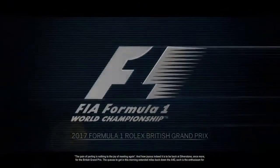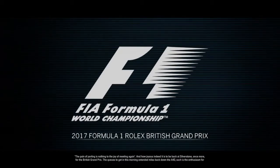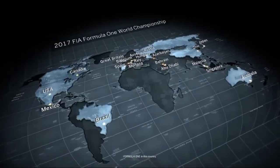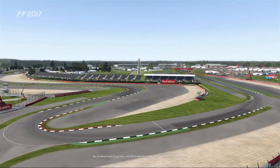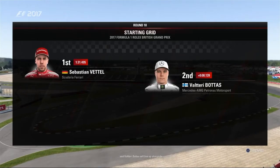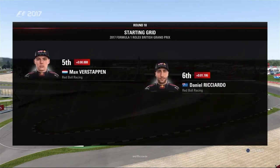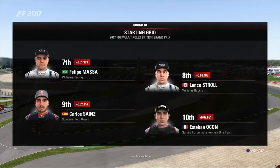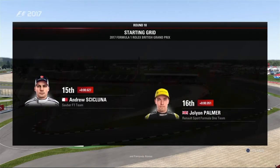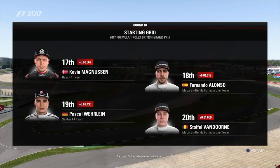It is joyous to be back at Silverstone once more for the British Grand Prix. The queues to get in extended miles back down the A43 — such is the enthusiasm for Formula One in this country. The starting grid: Sebastian Vettel on pole position, Valtteri Bottas alongside. Then Hamilton, Ricciardo, Verstappen, Massa, Stroll, Sainz, Ocon, Hulkenberg, Perez, Kvyat, Grosjean, a Sauber, Palmer, Magnussen, Alonso, Wehrlein and Vandoorne completing the grid.